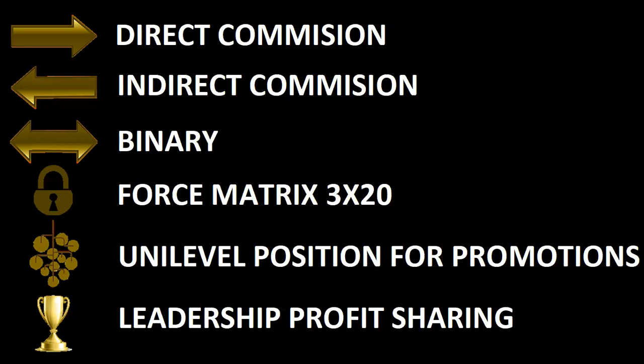The force matrix is a 3x20 matrix based on trading profits. As we trade with the software and earn profits, the company will take a 20% commission off those trading profits. We can send that through our back office — they'll set it up so we can pay with Ethereum, Dash, or Ripple. Half of that commission goes to the company: 5% to employees and 5% kept by the owners. The other 10% goes into the force matrix. The unilevel positioning is for promotions, which lead into the profit sharing side of the company.